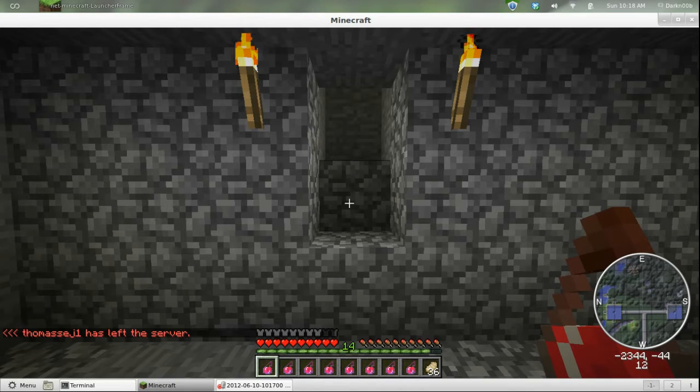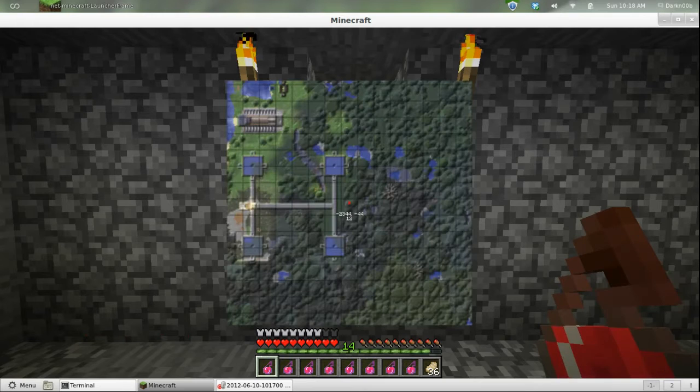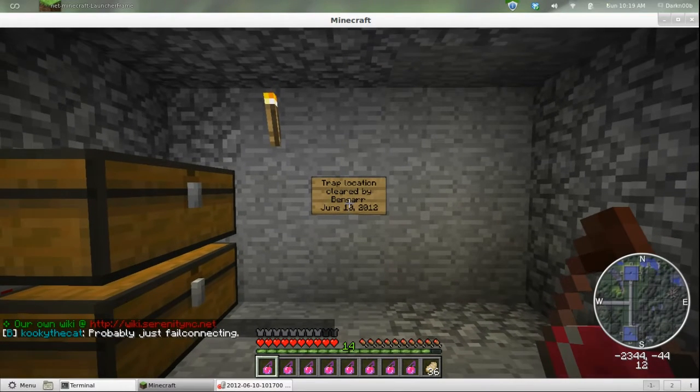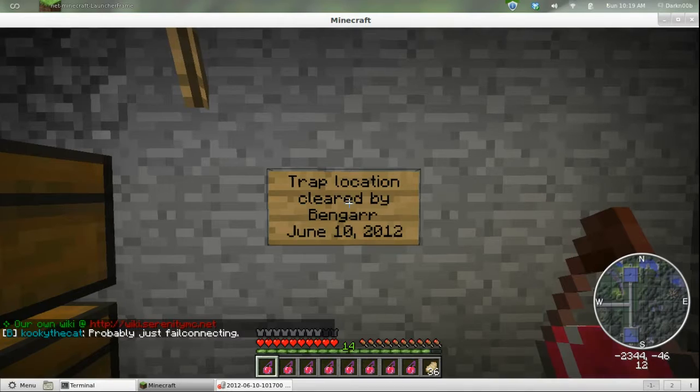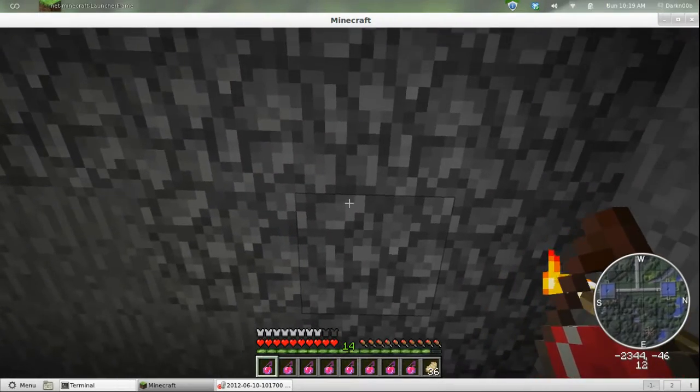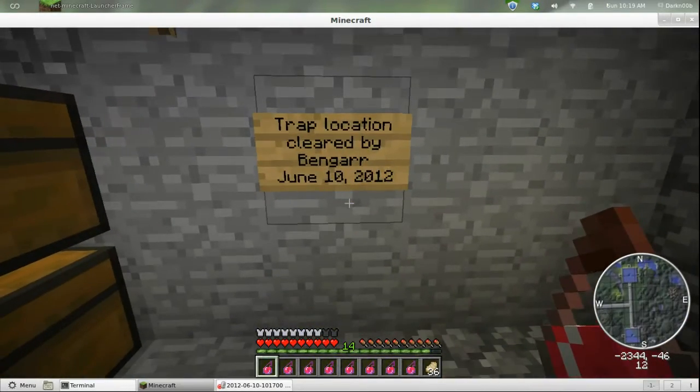Now if you'll look at my mini map, let me bring up the big map here - almost directly above me, that little red dot in the middle, that's me. And there's a rather large construction above me. I have no idea what it is or who it belongs to, but I did talk to Bangar last night and he went up and checked. He says he's pretty sure I'm clear down here, I'm not directly below that construction - it's right up there just a little bit. But he did come by today, well actually very very early in the morning for me, and he cleared me.